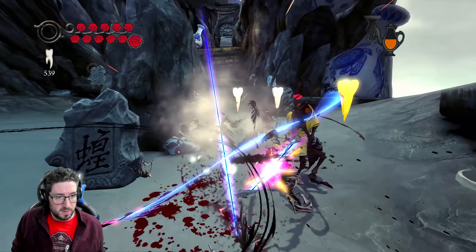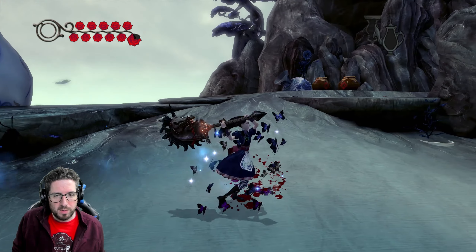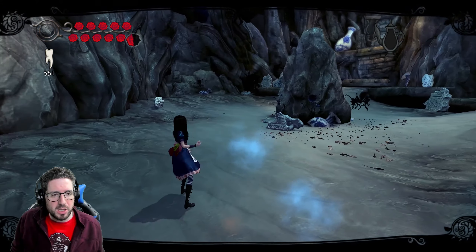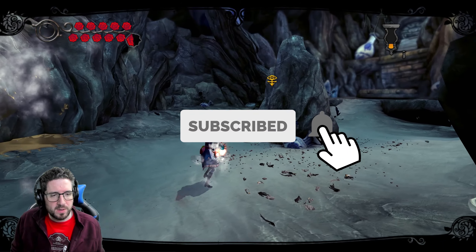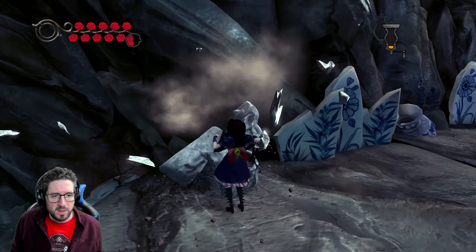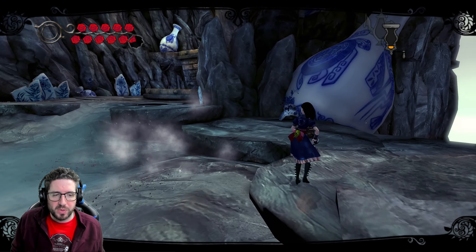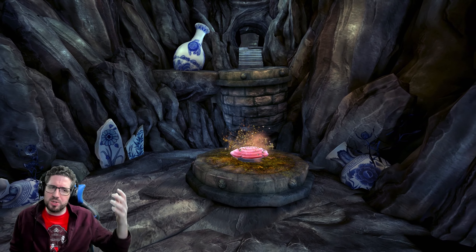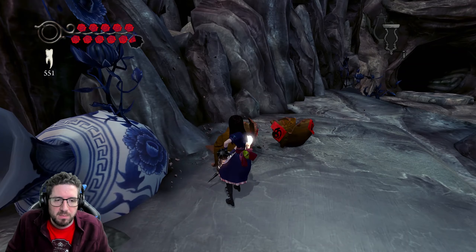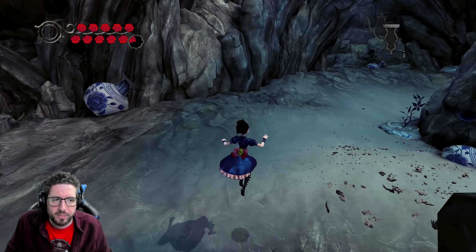Oh hello. So we've got a new enemy type. These are a lot like the butterfly hives, except that these you have to destroy with your hammer. The irony, of course, being that at the end of the last episode, I was saying that whilst I like the enemies, everything's been a bit samey so far. So we've got a slightly new mechanic — or a new twist on an older mechanic, should we say. And that's good.